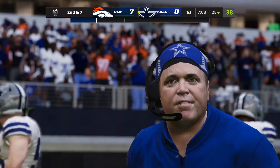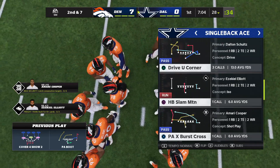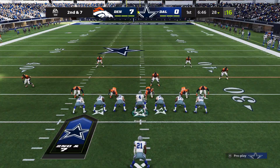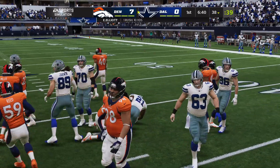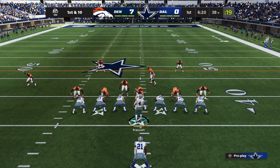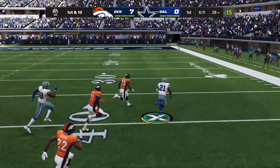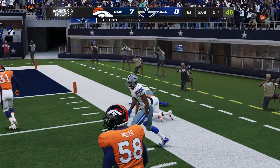He only gets a few yards on first and 10, but he's better off doing that than throwing an incompletion, or even worse, an interception. Second down and seven. First carry for Ezekiel Elliott, and they're able to get this one across the 35 — good enough for a Cowboy first down. Now Elliott again, a first down and more, finally out of bounds just inside the 10.